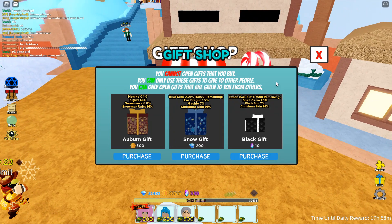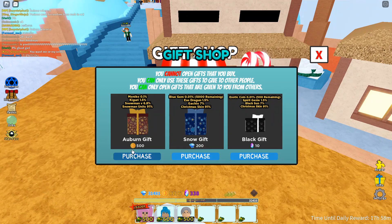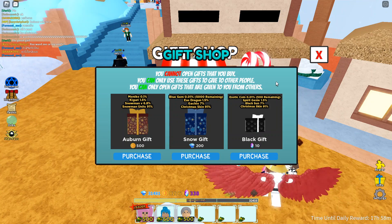The first one being this one right here — there is the Auburn gift, the Snow gift, and the Black gift. It says right here, you cannot open the gifts you buy. You can only use these gifts to give to other people, and you can only open gifts that are given to you from others.